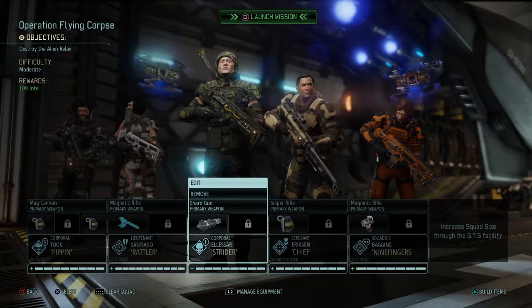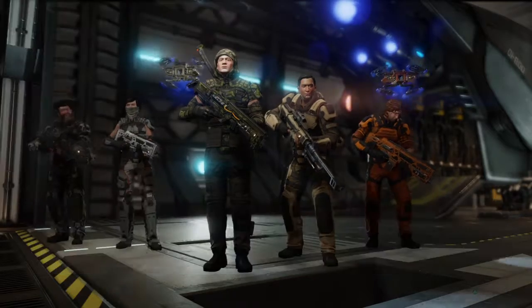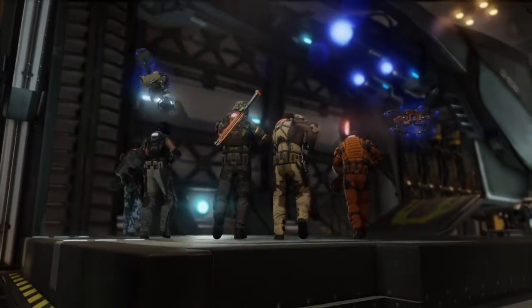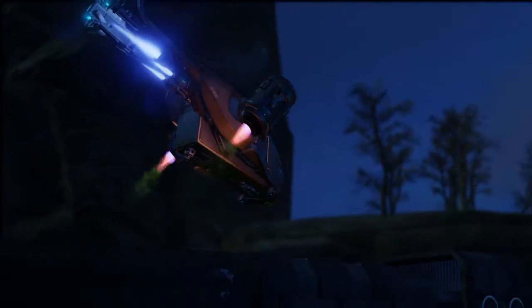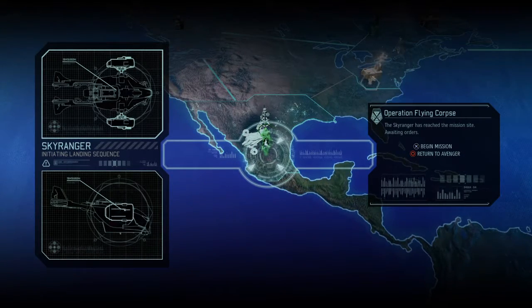All right, so this is what we're gonna go with — we're gonna do Operation Flying Corpse for 109 Intel, and it does knock down the Avatar Project. The Avatar Project is basically the game countdown — when that fills up I have to do an Avatar Project mission and complete it successfully in order to continue the game. It's one of those game-over type things, and I'm not ready for that.